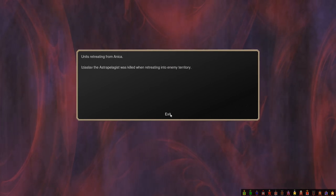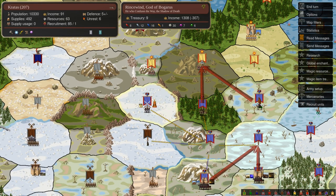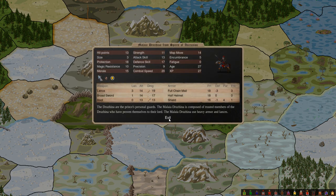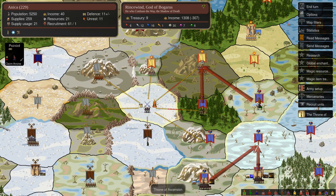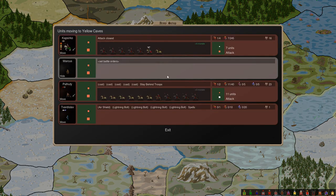Also our Astropelagist retreated and died because he stupidly retreated into enemy territory instead of either of the provinces he could have retreated into. But in any case, we did hold the province and we still have a fairly healthy cavalry force - six Maleadrujina, nothing to sneeze at, absolutely capable of taking out this enemy army. And this enemy army cannot reach because this is a mountain pass which they can't cross. The plan is in motion - my troops are moving into province 17 here, with 7 cavalry and then 11 cavalry down here.